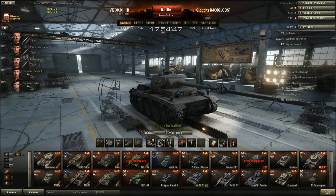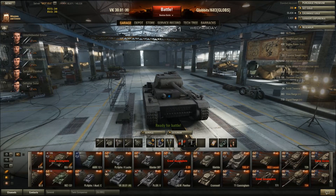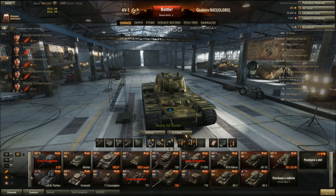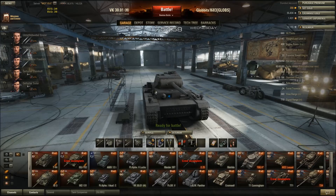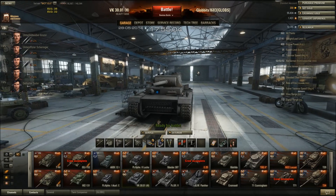Quick stat review first: it's got 660 hit points, which compared to the KV-1 with 640 is slightly higher. Now that's a German thing — the Germans tend to have a little bit more health than any other nation. So 660 hit points is a healthy amount before it gets knocked out. 660 is pretty good.